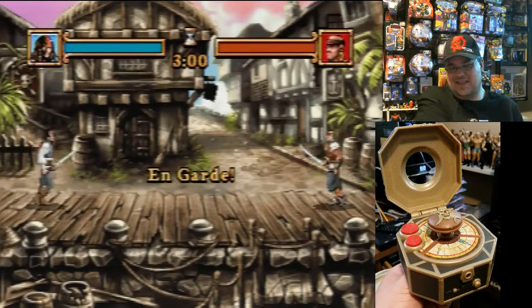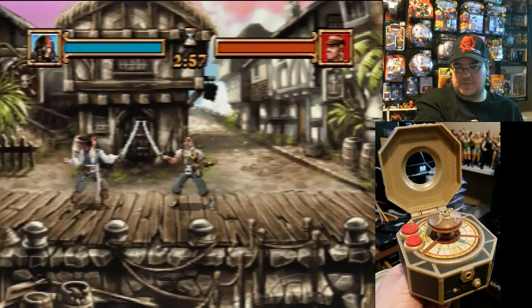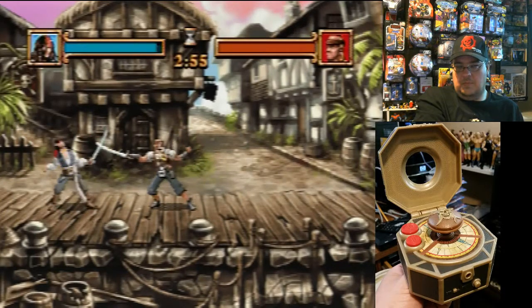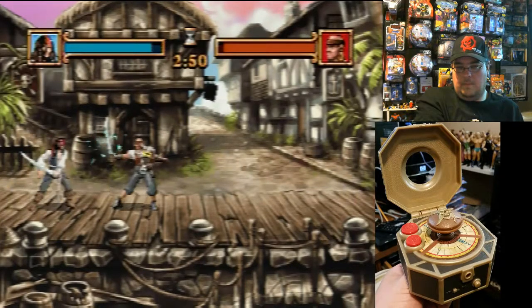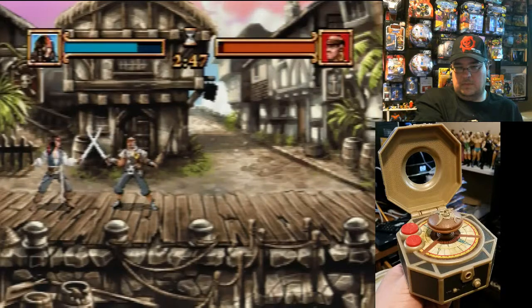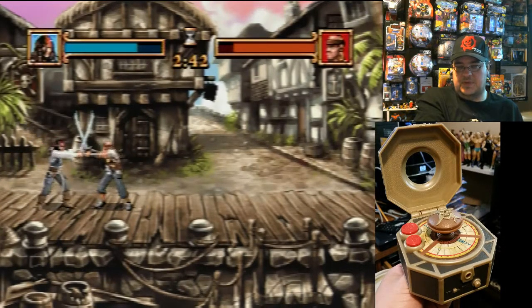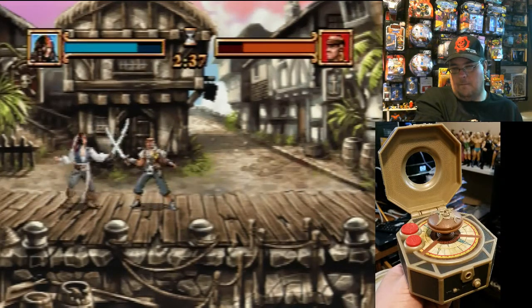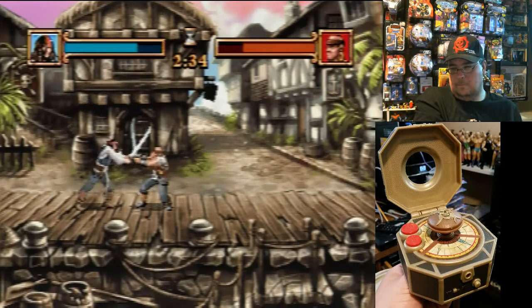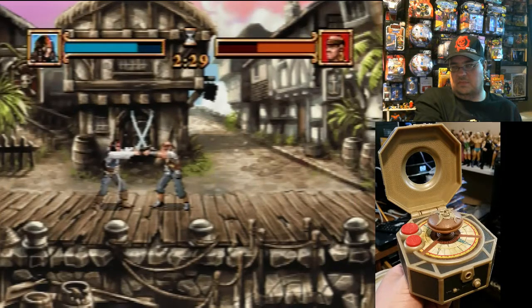Let's do the sword fight. That sword fight's a little slow — some parts of it, the system is just slow. I'm used to Street Fighter. I'm just curious when it comes to losing, how many chances do you have before you start over? Where does it save?